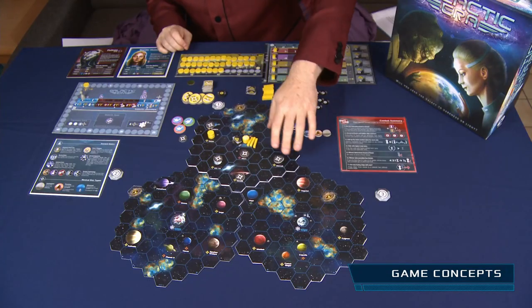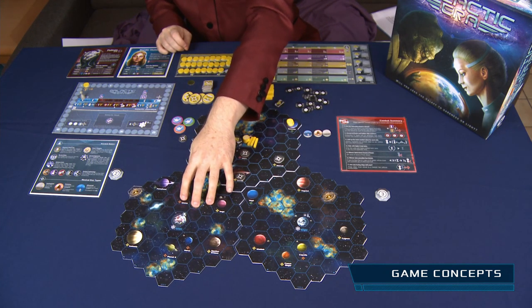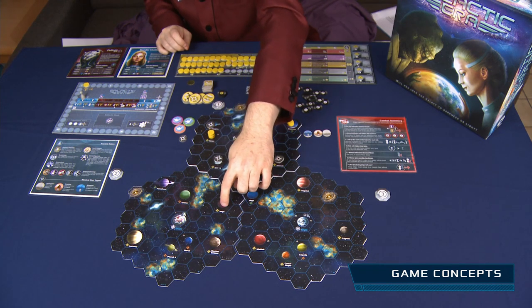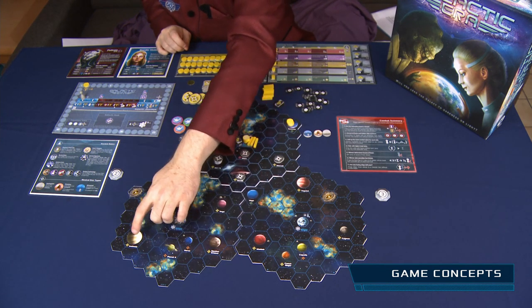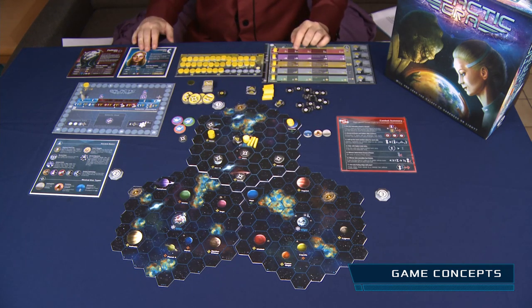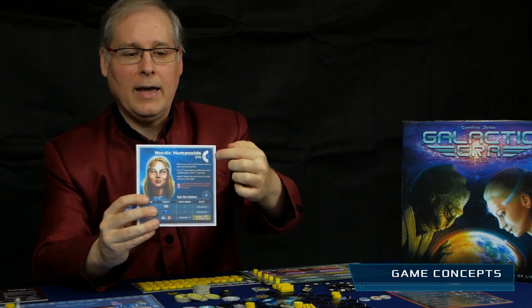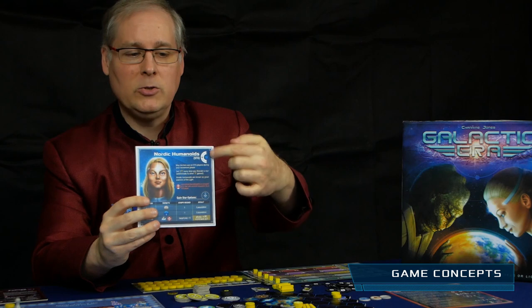In Galactic Era, you have a map consisting of multiple sector tiles like this, which are double-sided. Each sector tile shows the various stars you can take in the game and also various space anomalies. You also play as a star people, which gives you a certain special effect, and for that star people you must also choose an alignment.